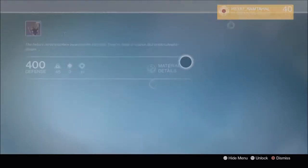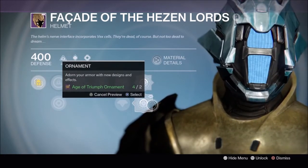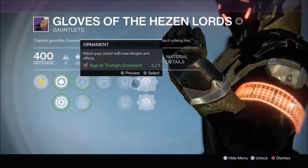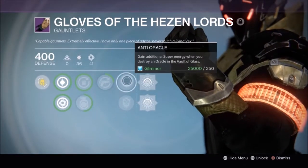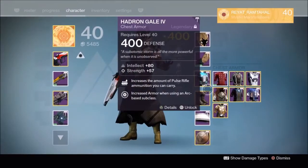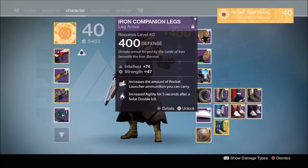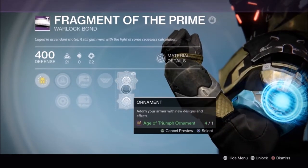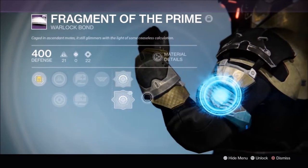I did get the helmet. I haven't put any ornaments in because I'm trying to run full Krota ornaments on my warlock. Then I did get the gloves — his inventions, anti-oracle and anti-pistorian. I didn't get any other stuff in armor slots except for the class item.